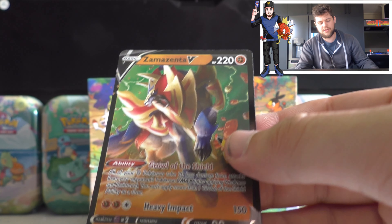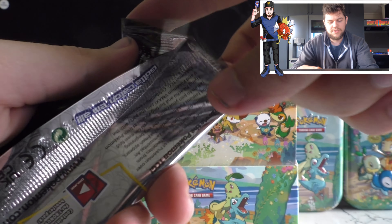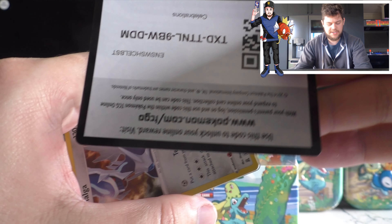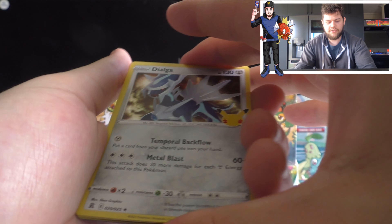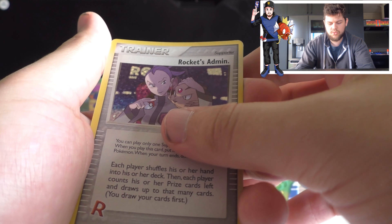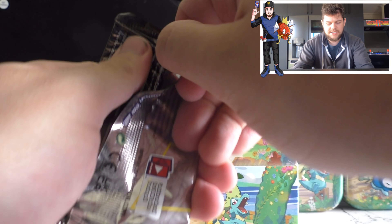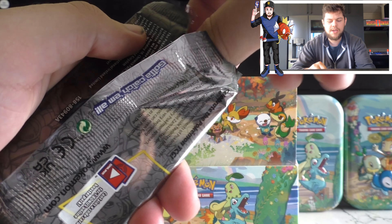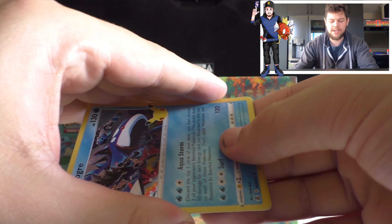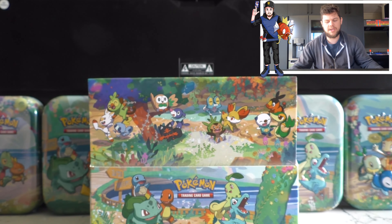We've got a Zamazenta — the opposite to Sword Boy, we've got Shield Boy. We've got four packs including this one left. Starting off with Dialga again — Dialga seems to be the one we're always starting off with. We've got another Team Rocket Admin and a Surfing Pikachu V. On to our third last booster pack here, ladies and gentlemen. We've got Kyogre, Cosmog, Lugia, and another Chunky Pikachu.